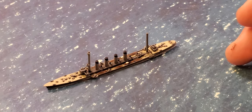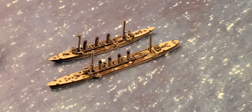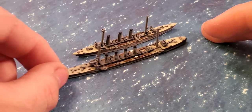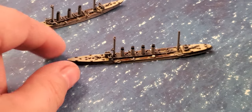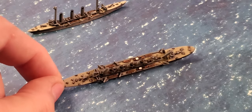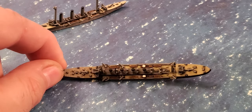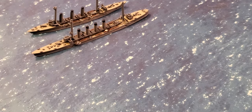The next is another light cruiser: the Chikuma. These are very recognizable names from World War Two in the Pacific — the Tone and the Chikuma — but in World War One they're a little less well known. Here you can see the Chikuma is just so much longer than the Tone. It's got obviously more funnels and is a much larger ship, but they've really crammed a lot of detail into it.